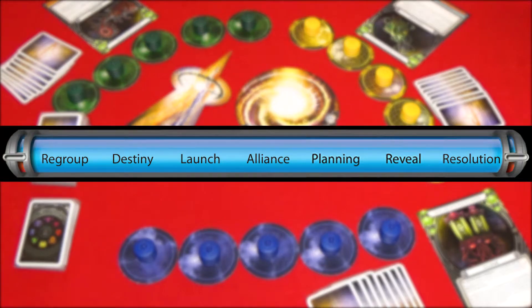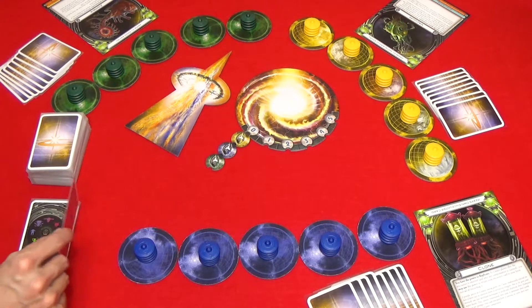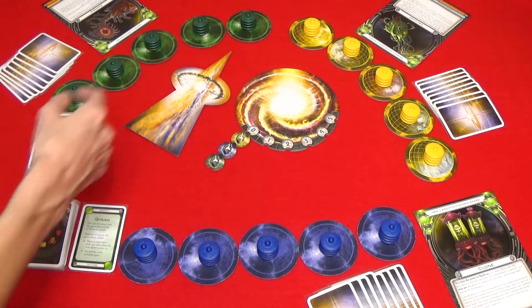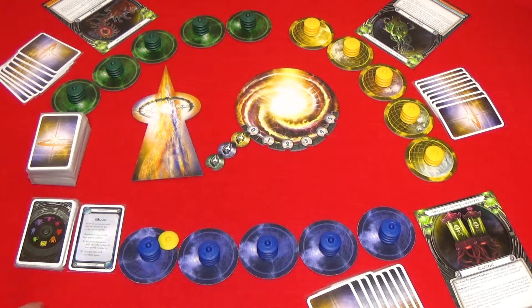There are seven phases in an encounter. In the regroup phase you'll take one of your ships from the warp. In the destiny phase you'll draw a destiny card which will tell you who you're going to attack. In this case it's green, so blue will have to attack one of green's planets. Blue will be the offense and green will be the defense. If you draw your own color you can draw again, or you can attempt to drive a foreign colony off of one of your planets.